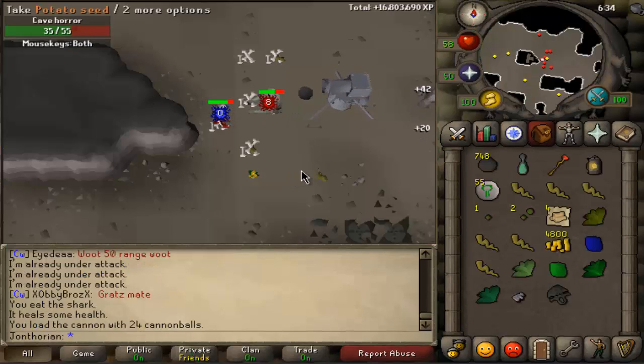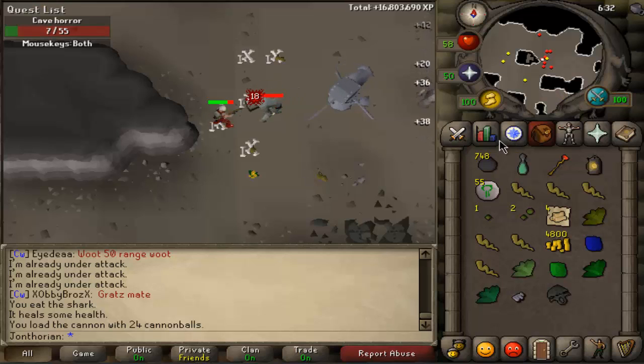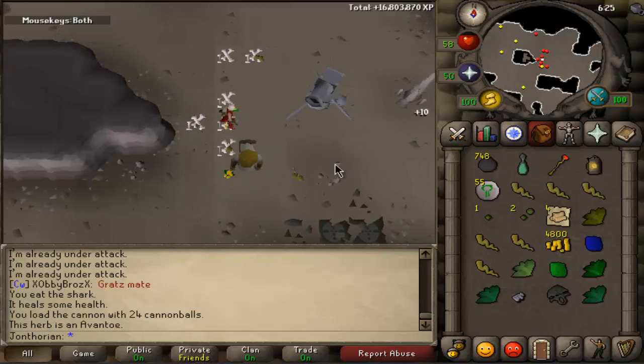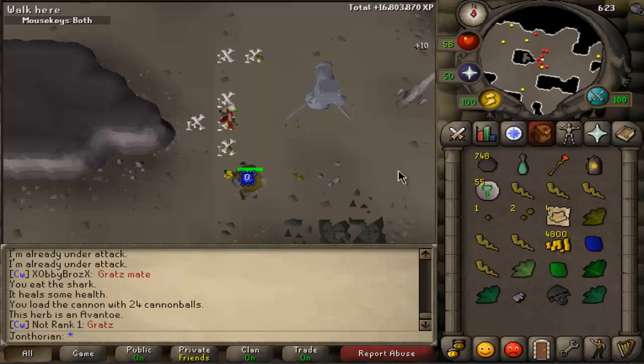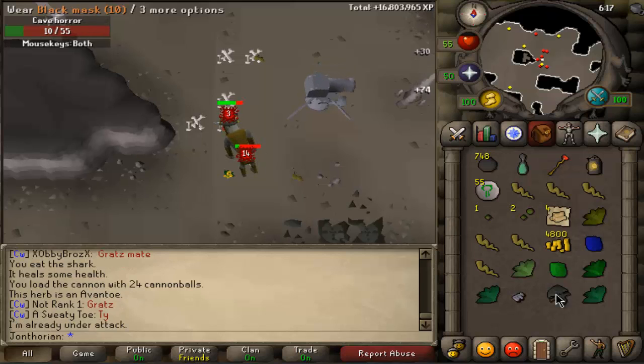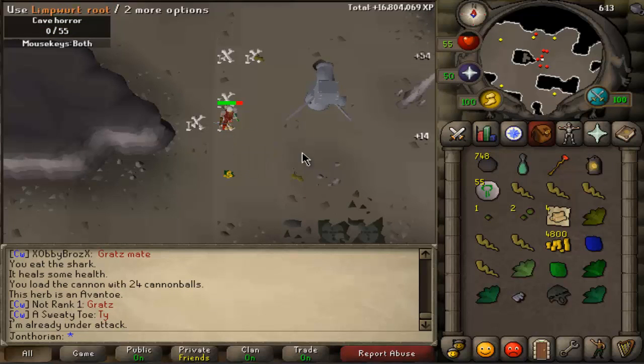Hey guys, so I have gotten a lot of progress done today and I guess I just forgot to record it — that's my bad. I just got a Black Mask, which is awesome. Free 550k, or however much that costs.